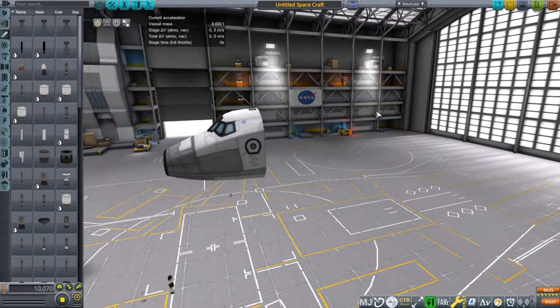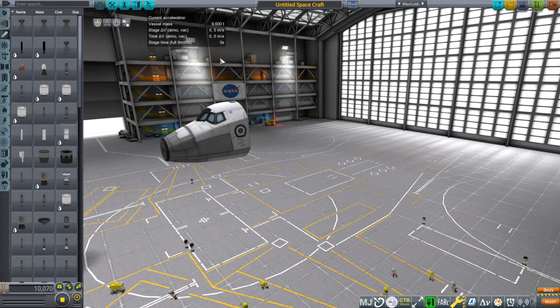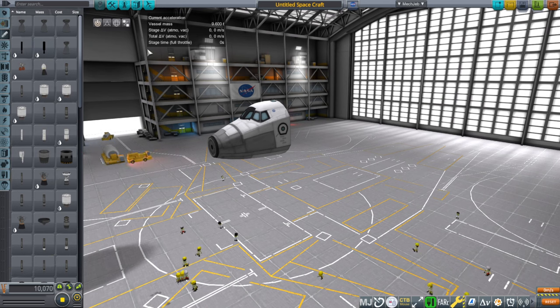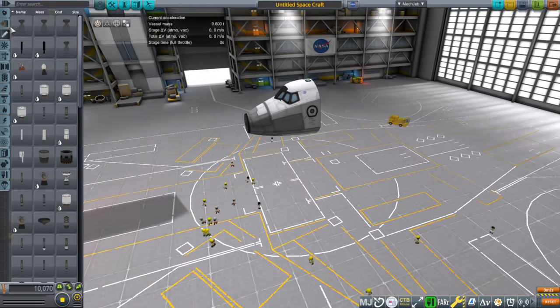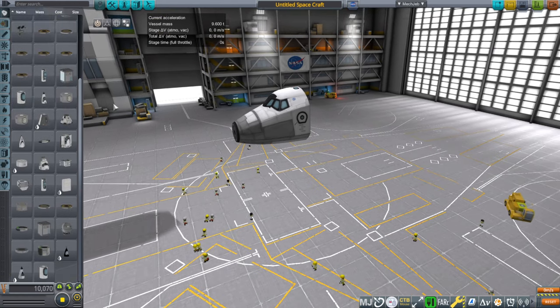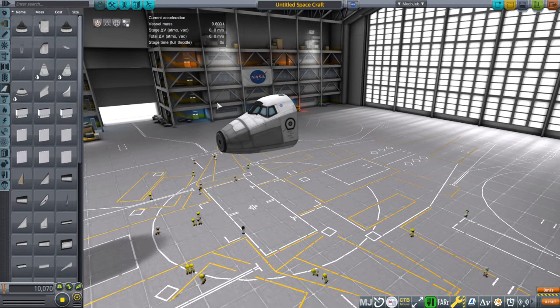So the question is: can we build a shuttle in this install, or do you need a complicated mod like the Space Shuttle System? Could we make a Mark III space shuttle like in stock and have it work out — and how complicated would that be? There's a tutorial on making space shuttles, and I don't know if they'll work, but there are promising signs.